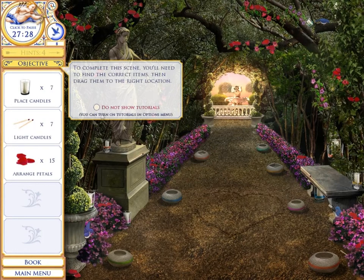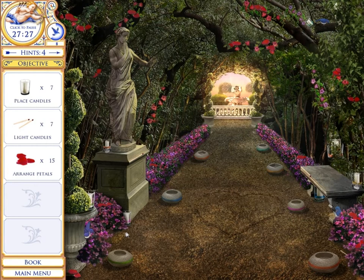Here we go. He gets to place things. I put the candles on the pathway right there. Oh, you have to find them in the same place. I have to match the colors. Wait, do I have to match the colors? I do have to match the colors.